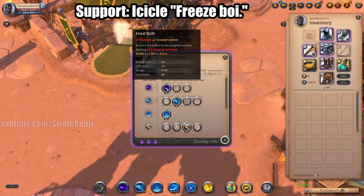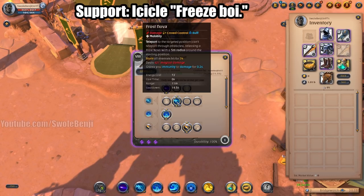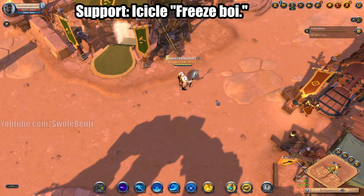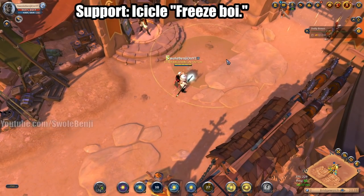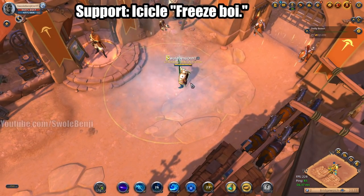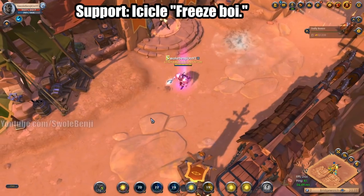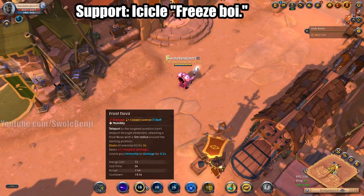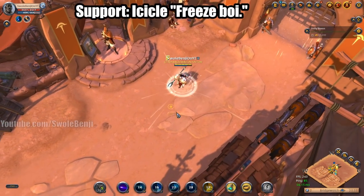Your Q spell you won't use much, but you want it on the first Q so you can slow targets. For your W ability you want Nova for mobility. The way this works is you run into the enemy zerg, cast your E spell and it's going to slow everyone. You spam Qs — when they're slow they can't run. You root them with your blink ability and have your helmet activated so they can't push you around, but you can push them.